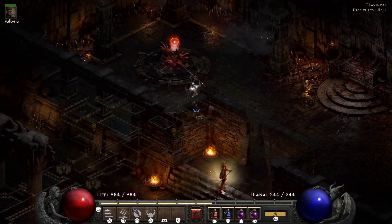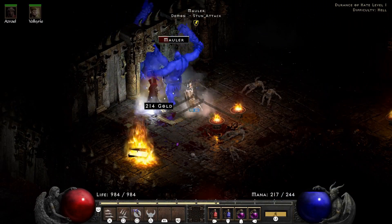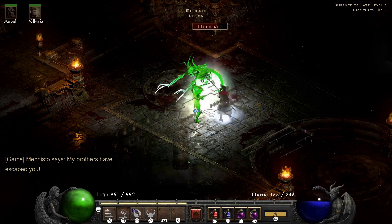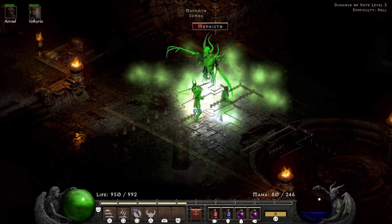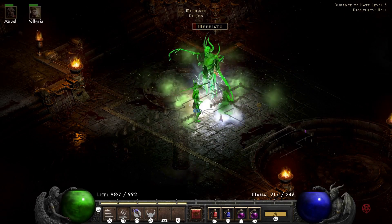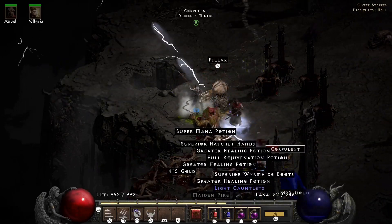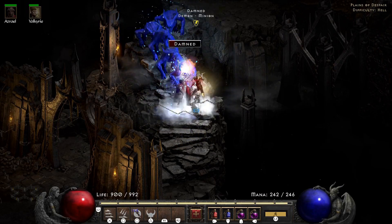I decide to run away and do what I want to do. The Durance of Hate is full of Mephisto's minions which we have to poke again, but we end up at Mephisto who dies again - yay for Charged Strike. The Javazon is an excellent boss killer. That's Mephisto - not much dropping - and then we get back to our regular scheduled programming of absolutely obliterating everything in Act 4, which is a very big relief after all that poking, until we get to the Damned in the City of the Damned.